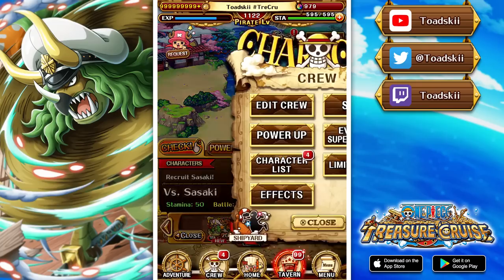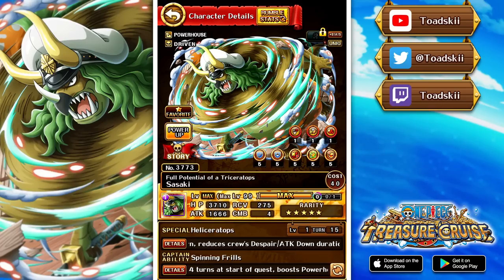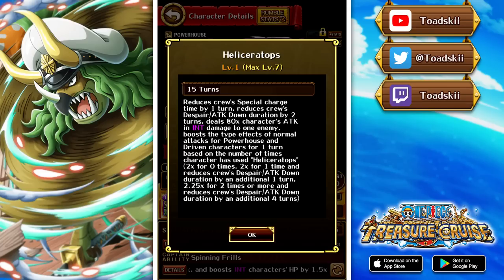Now this arena unit Sasaki — I think he's actually pretty good. I could definitely see this character being used in some content. He is an INT powerhouse driven, which is a revolutionary type and class combination. His captain ability — nothing really too crazy. It reduces his own cooldown by four turns at the start of the quest, and then powerhouse and driven get a 3.75 attack boost, and then INT characters get a 1.5 health boost. So not a great captain, but if you wanted to run a free-to-play team for some reason, then maybe.